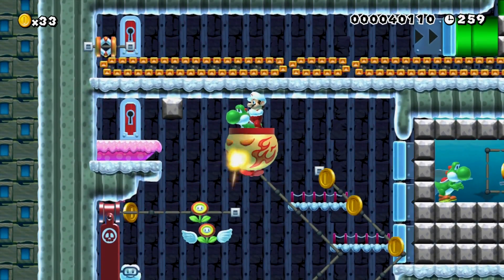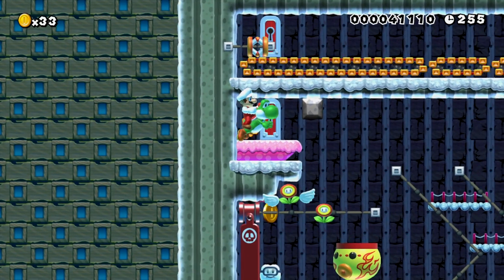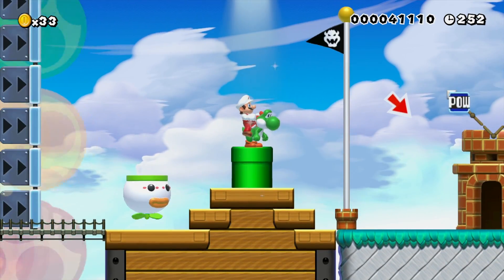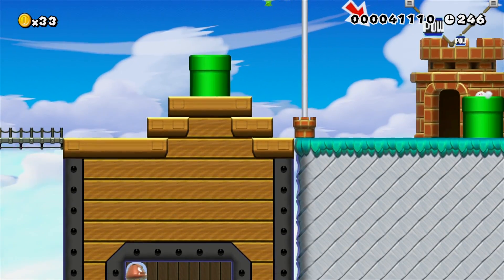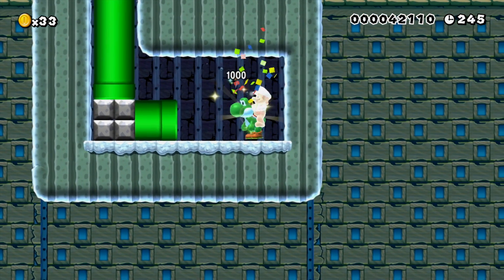Now that we have the Clown Car and the key, we can just bust through here and finish up the level. We didn't have to lose Yoshi at all either, which is cool. And here's another little secret — if you jump over the flagpole, you can enter this pipe, and for whatever reason you get a Super Star.